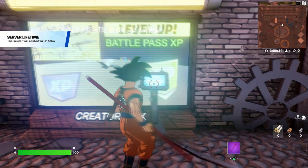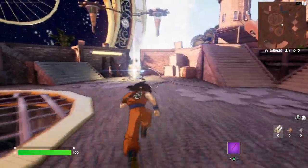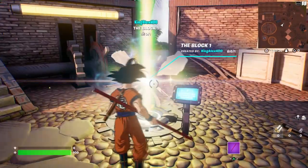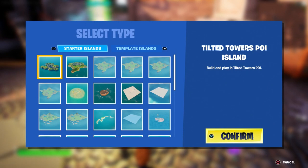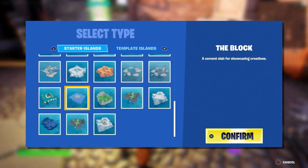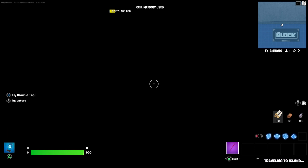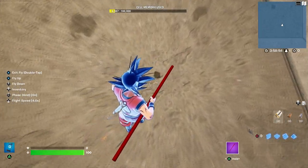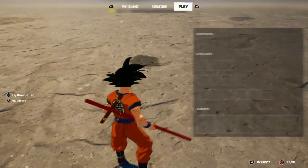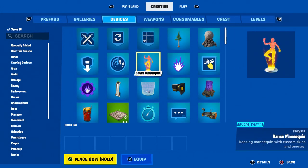Click on Accept, then come over here where you create a map. It doesn't matter which map — I clicked on one called The Block. You can come all the way down and select The Block. I already created one so I'll go inside. Then press up on the D-pad, go to Create, then go to Device.